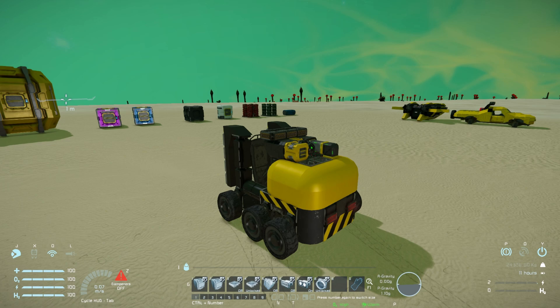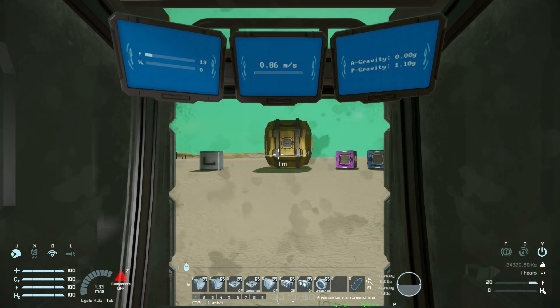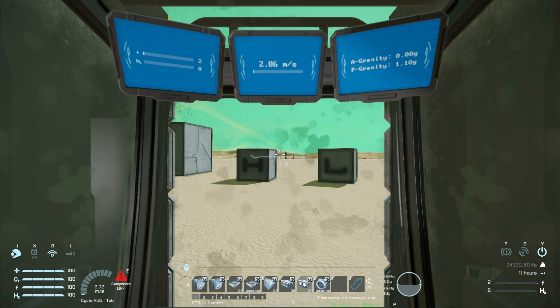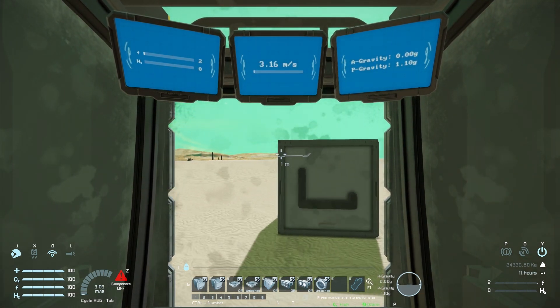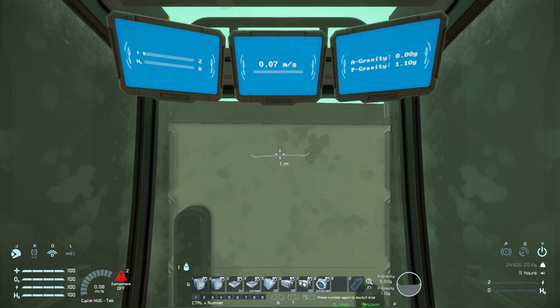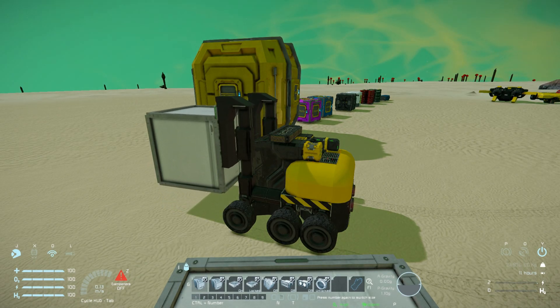Undoing the parking brake, we come over to a light steel block. Turning off the front spotlight, driving all the way up, clamping straight into it, turning on the connectors - there's the connecting sound. In third-person view, pressing number one, we can easily lift up this singular steel block.